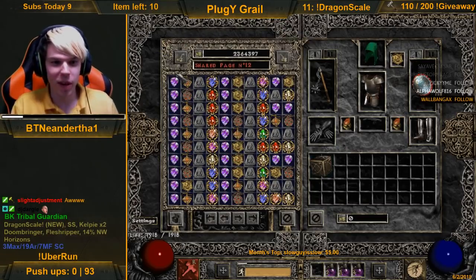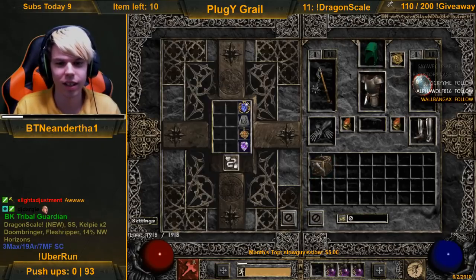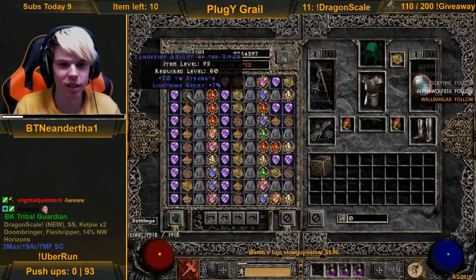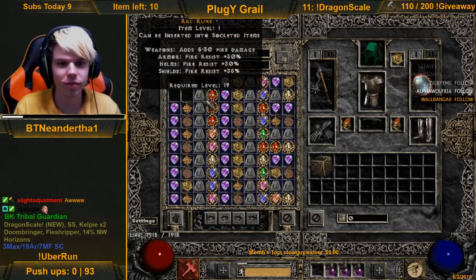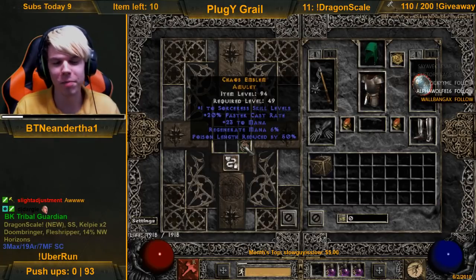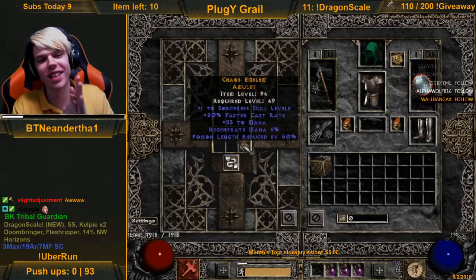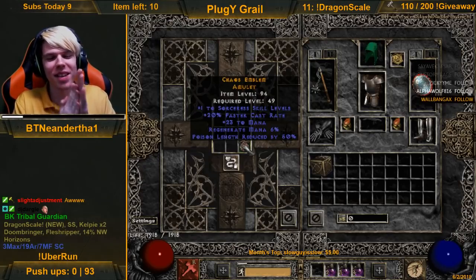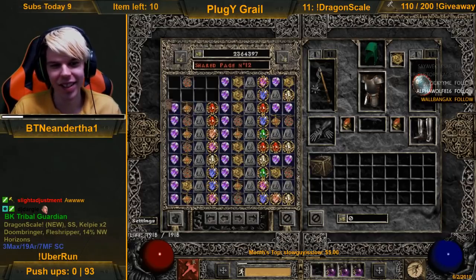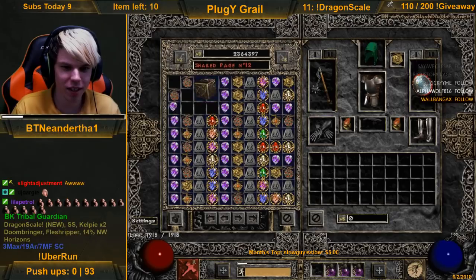Oh boy, last page. Oh boy. Come on game. 9 FCR, strength. Damn - no, no. Dude, 1 sorcerer's skills, 20 FCR - come on man. Even a simple 2/20 like that. Well, we can hit breakpoints with that at the very least. So close bro.